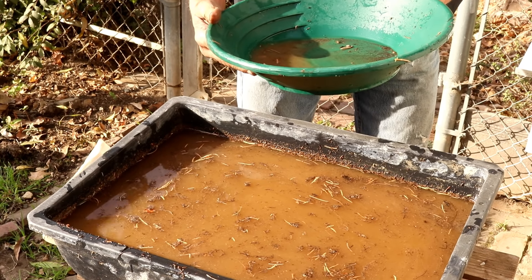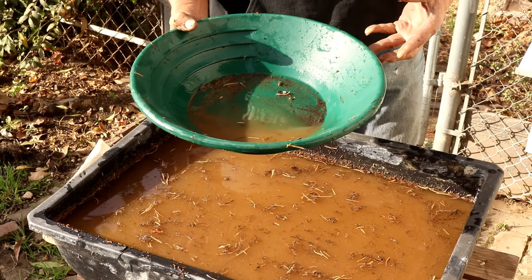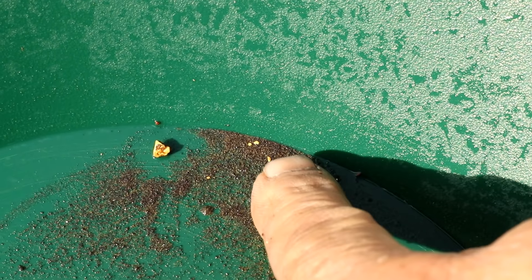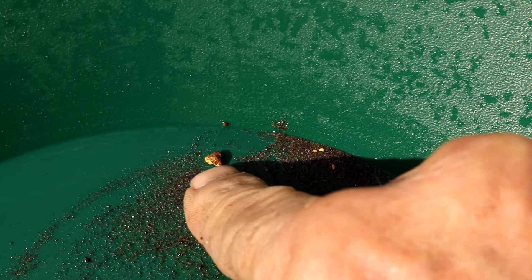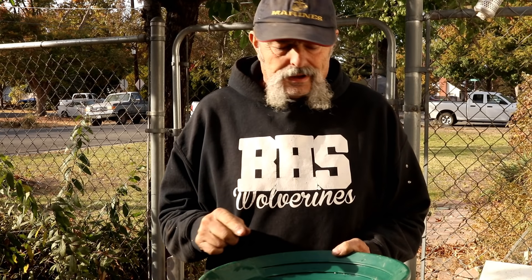It looks like we've got one nice little chunky piece and several small pieces. You can see that's a nice chunky piece and then there are four or five really small pieces over here. That chunky piece still has some of the packed material on it — that's a cool find. That means we definitely have to go back up there. The storm coming in may shut us out but I'm going to clean this up, dry it out, take it in, and weigh it up to see how we did.